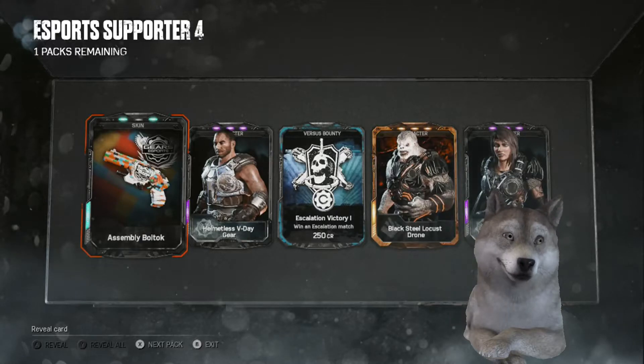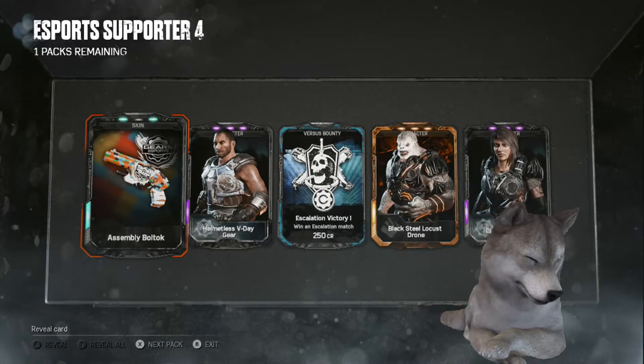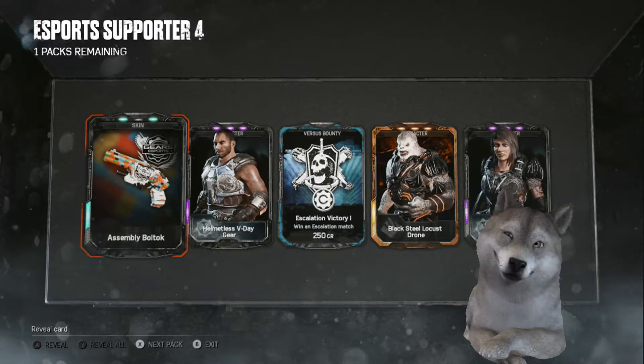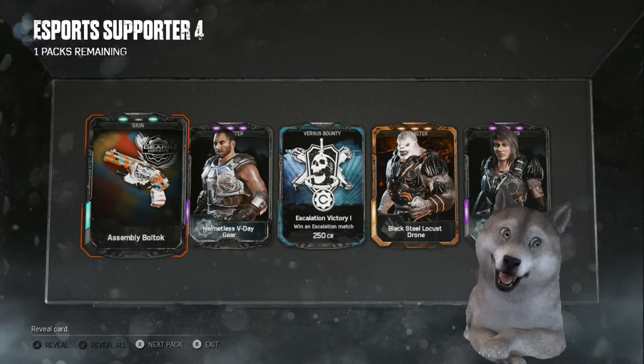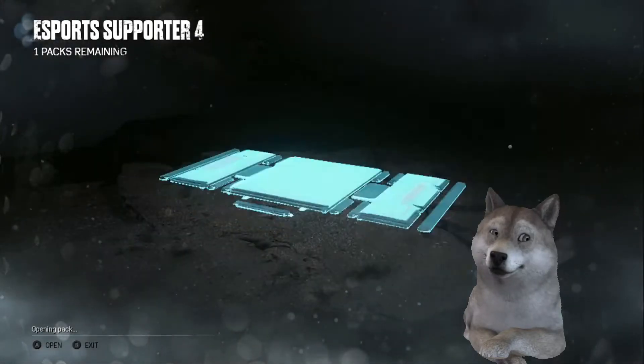Okay, I've got Black Steel — Black Steel drone again. That's pretty good. Helmlet MSV Day Gear, not bad. Black Steel Amnear. Nice, nice. Next pack. That was a pretty damn good pack.